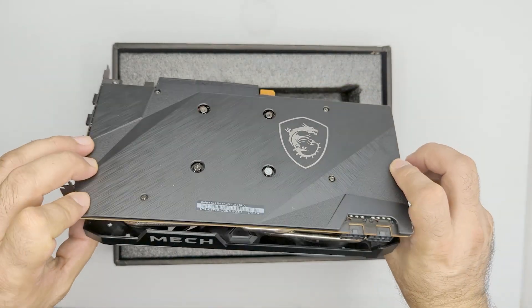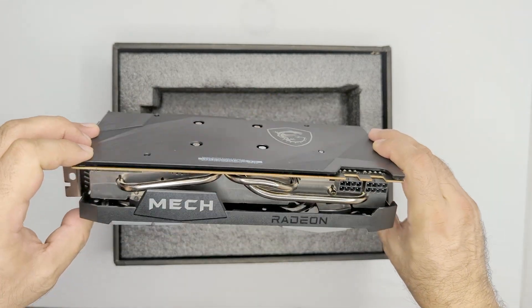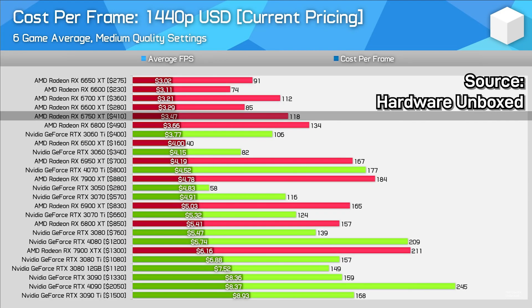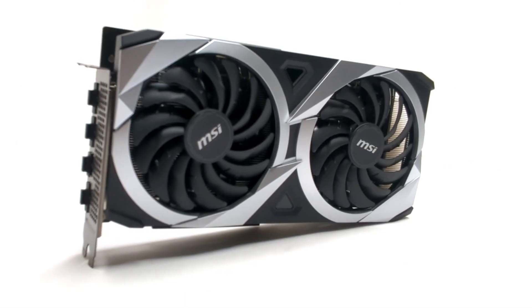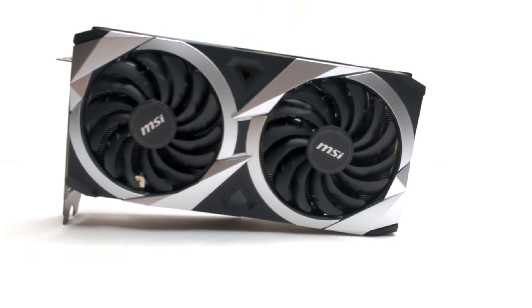The 6750 XT competes in performance with NVIDIA's 3070 and 3070 Ti. By looking at the current costs per frame, it is clear that the 6750 XT is well positioned in the top 5 for 1440p gaming. Given the insane prices for new high-end GPUs this year and the dwindling stock for the last generation, should you consider the 6750 XT as your next gaming card in 2023?